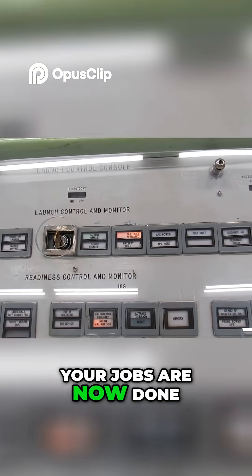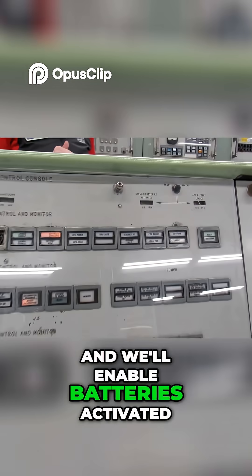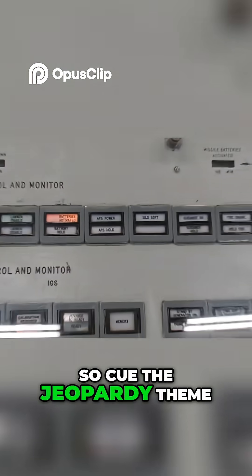All right, you guys can sit back. Your jobs are now done. We've got to press a couple of lights right up here and launch an able. Batteries are activated. We're now in that 28-second wait period zone. Cue the Jeopardy theme.